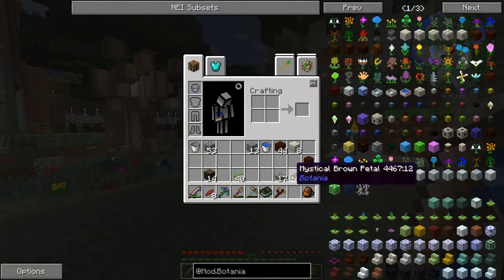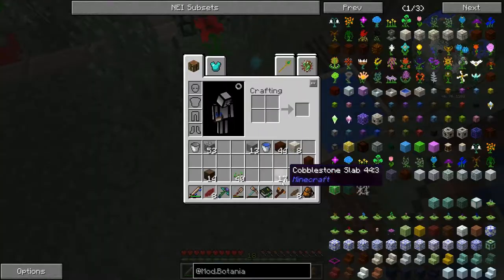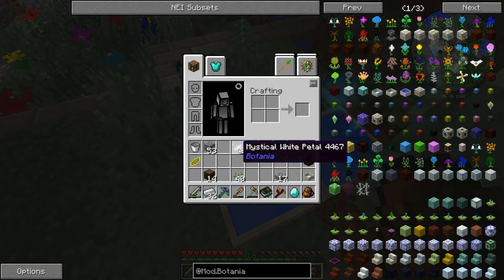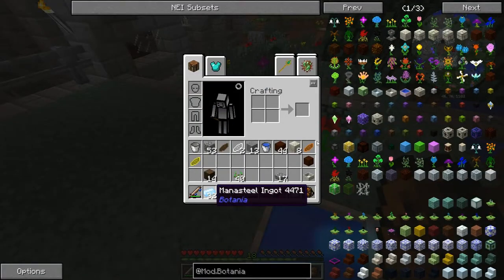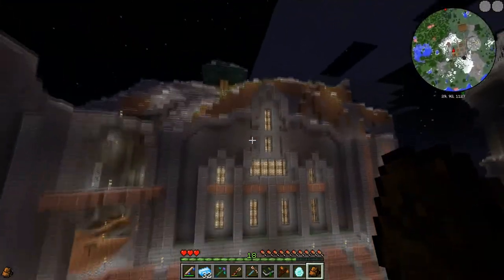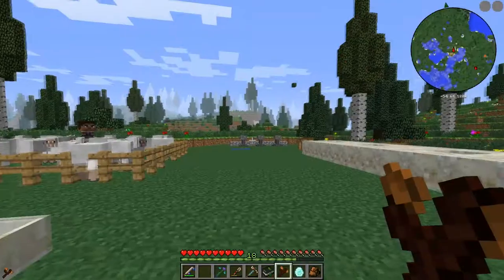Alright guys, I'm here at the mana pool again to change some stuff. I'm going to drop these and grab all of this. I'm not going to change all of the iron now — let's do 16 for now. You can do some cool stuff with this iron, like making chess pieces and stuff like that. Anyway, I'll see you guys in a second when I've returned to my base.